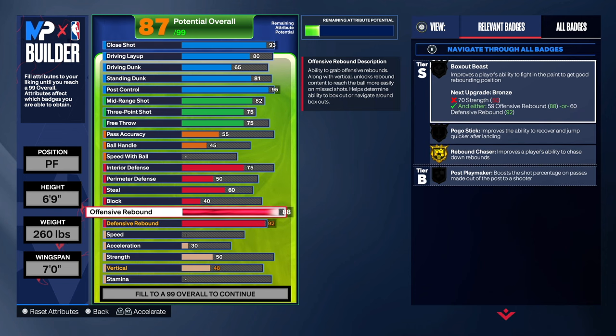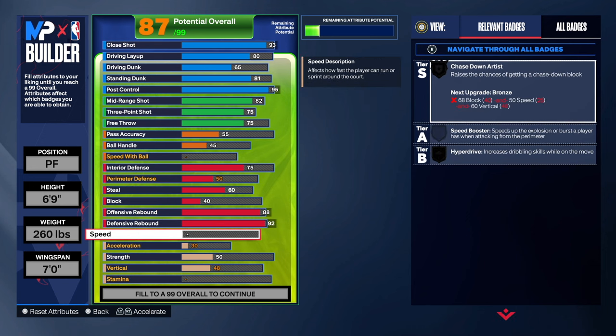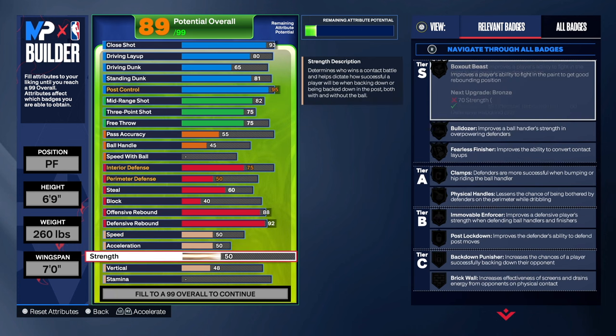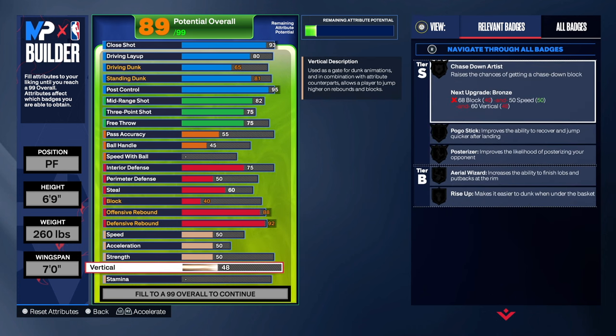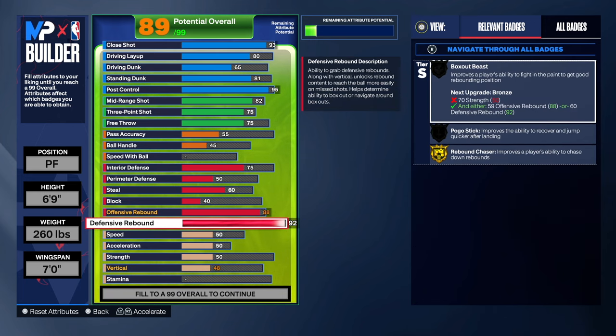Then we get that beautiful 88 offensive rebound and 92 defensive rebound — so you're gonna be able to rebound really, really well. Then we go 50 and 50 here, just what Zack Randolph had — I don't want to go any higher.